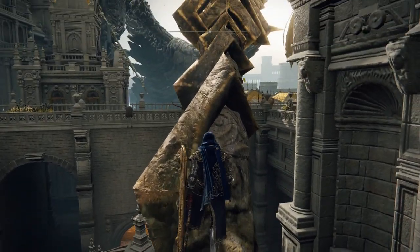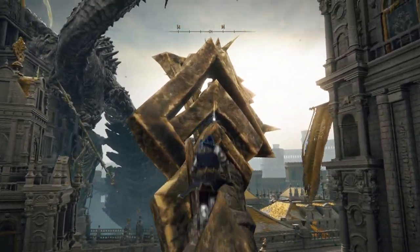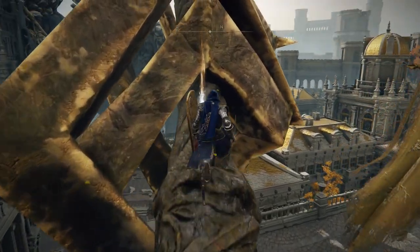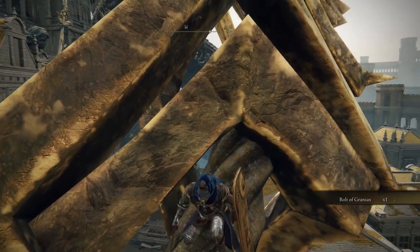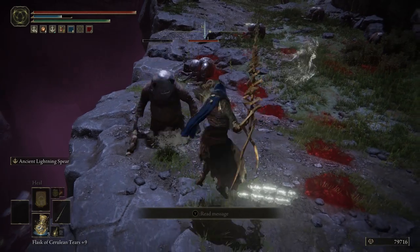Just carefully make your way up the spear — try not to fall off, because then you'll look stupid. As you can see, we make our way up, jump over this little bit, and boom — we have it. The Bolt of Gransax is now mine. And that, ladies and gentlemen, is how you get the spear and my general setup to use the spear.